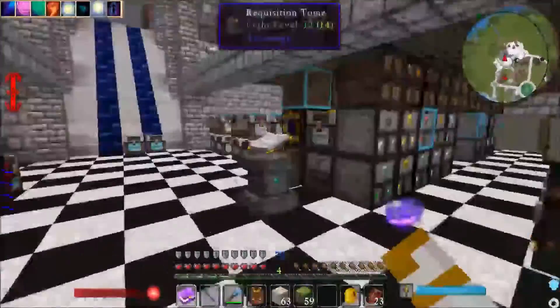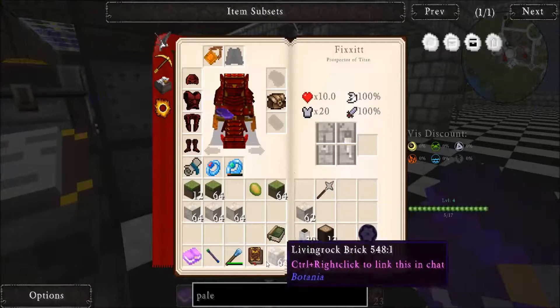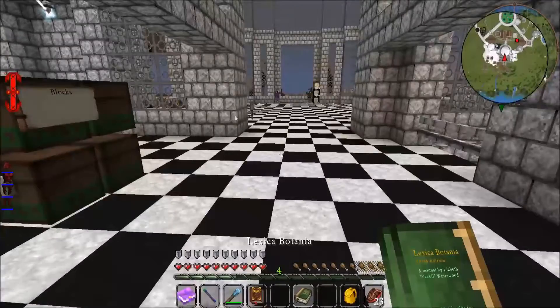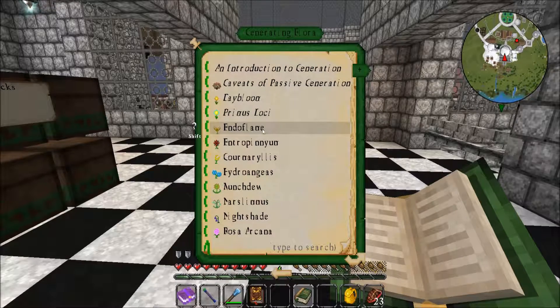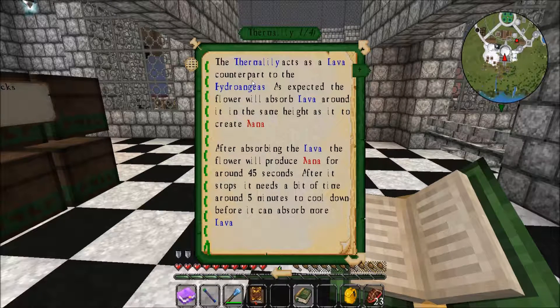What I'm going to do today is begin the process of having a lot more mana, and I've never used these before so this could possibly be just a spectacular failure. I need generating flora — I need the Thermolily. It acts as a lava counterpart to hydrangeas. The flower will absorb lava around the same height as it to create mana. That's important — the lava is around the same height.